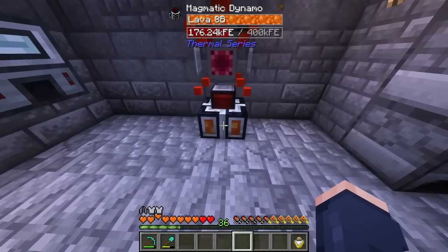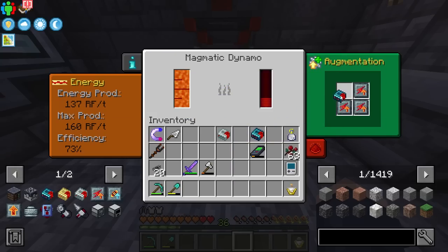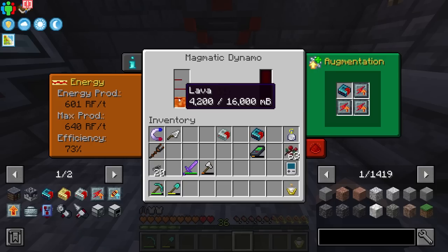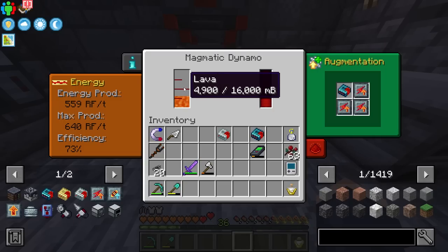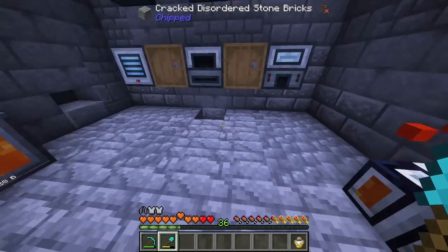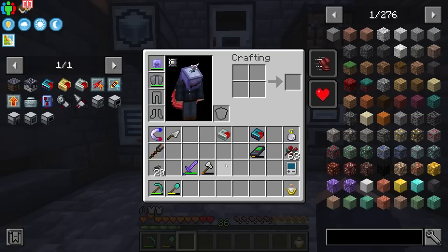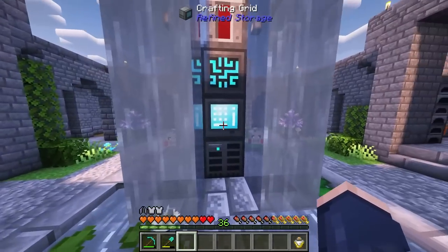Once we get it all the way up to resonant, it gets a little bit crazy, allowing us to generate even more power from this single dynamo. Now here's where the craziness is going to happen — this thing is going to be producing quite a bit of power off of our lava. Let's take this component out and put this one in, and we're going to jump to 640 FE or RF per tick. Our lava is only going down because we don't have a speed upgrade. Once it fills up the buffer, this will end up filling up. Now we're consuming 320 RF per tick — that is a lot of RF for some processes.